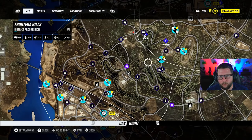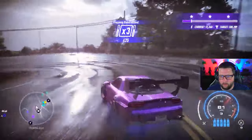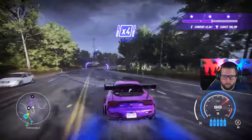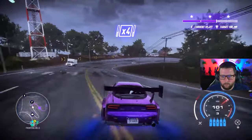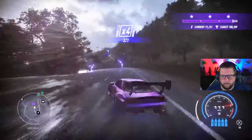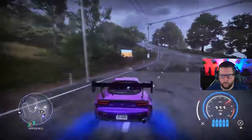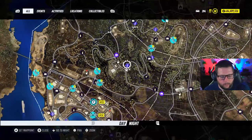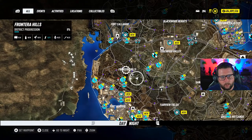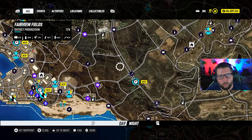Let's get over to Frontera Hills since we're right here. 121 will do — let's go. That's good enough — it's getting downhill. There's only one over in Frontera Hills, so we're done with that one. Fairfield Fields — there's only one here as well.